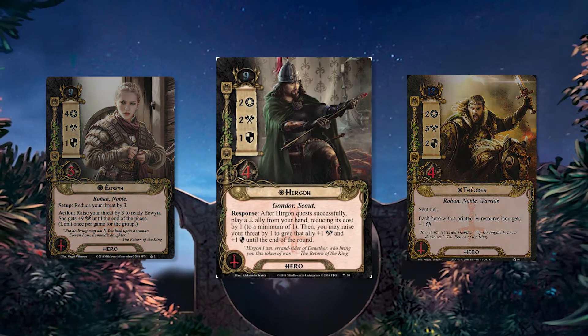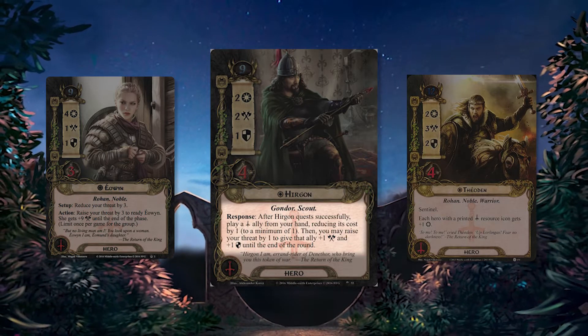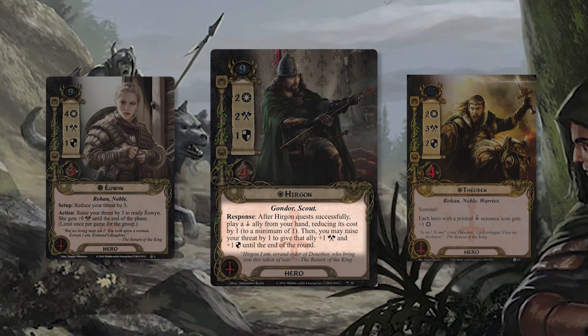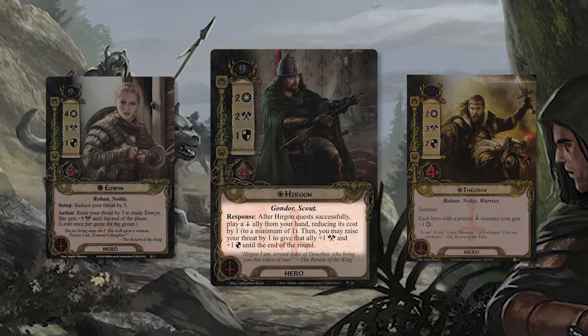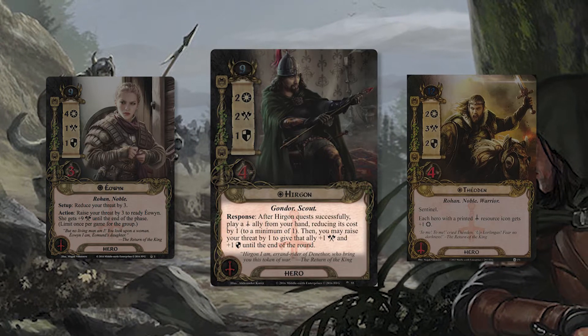Hirgon has a unique ability that reads: after Hirgon quests successfully, play a Tactics ally from your hand reducing its cost by one, and you can reduce this cost to a minimum of one. Then you may raise your threat by one to give that ally plus one attack and plus one defense until the end of the round.